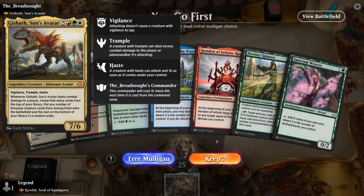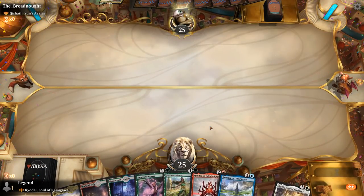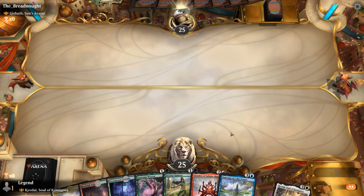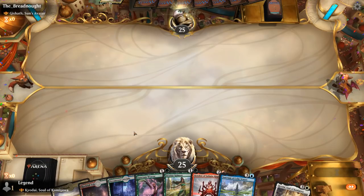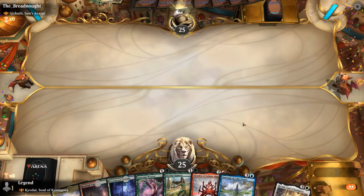Game 1: on the play facing Gishath, Sun's Avatar — a Naya Dinosaur Ramp deck. We've got a solid hand with Sanctum Weaver to accelerate and plenty of enchantments. It's all about being as fast as possible when facing Gishath since they'll be trying to ramp and put lots of Dinosaurs into play. After sequencing lands carefully through Thriving Heath naming Black to cover all colors, we end up a turn behind without an untapped land for the Weaver.